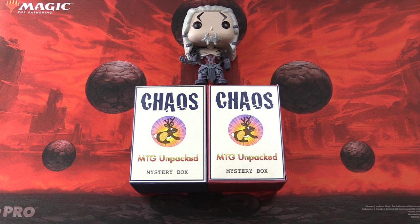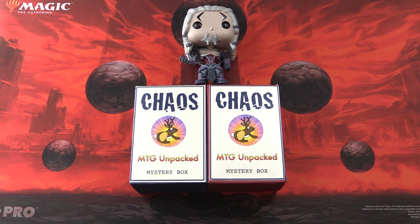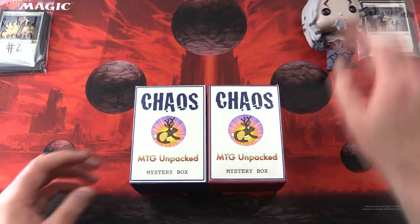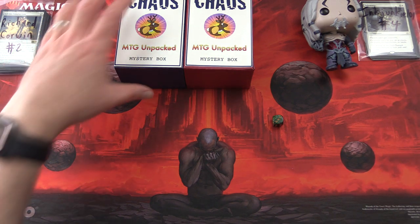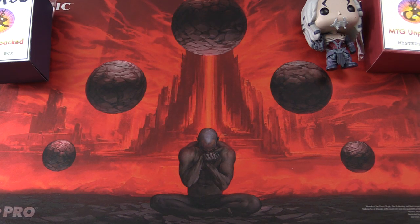It's time for some Chaos here on MTG Unpacked — the final two Chaos Mystery Boxes for September 2019. We have Tezzeret here to do the pack blessings, so hopefully he will get us the crazy pulls we're looking for. The patrons today are Richard Corwin and InkJunkie101. We'll roll 1-3 or 4-6 — Richard gets the 3, and the other one goes to InkJunkie101. Let's get cracking.